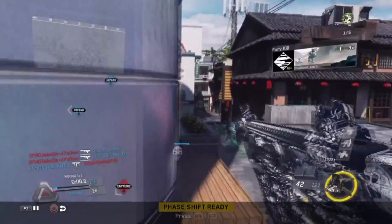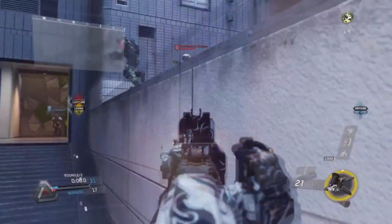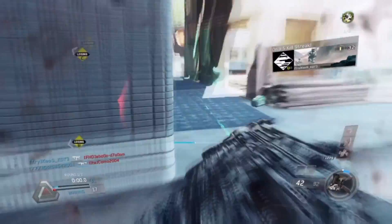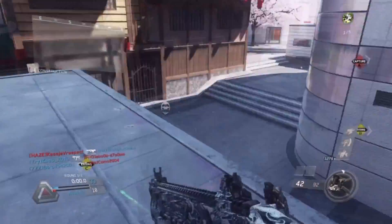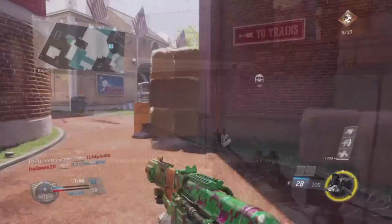In the first clip, I'm using the Karma. I see two guys, I try to kill them but miss both of them and I'm about to die, so I use the Face Shift ability to get out of that situation and let my teammate handle it. Then another guy comes and I kill him.